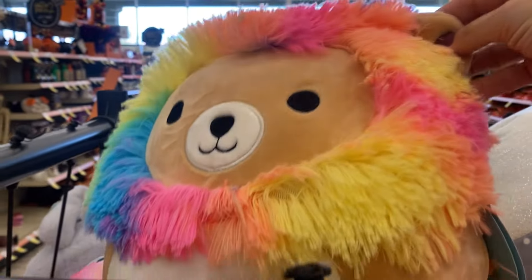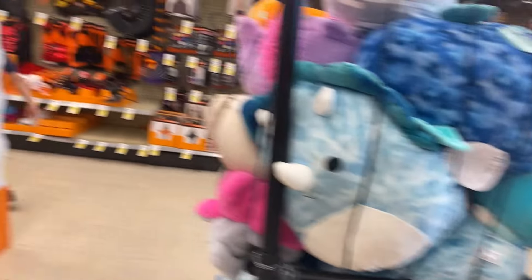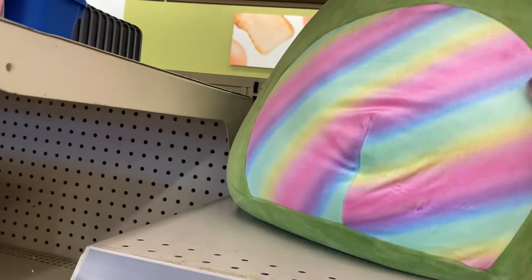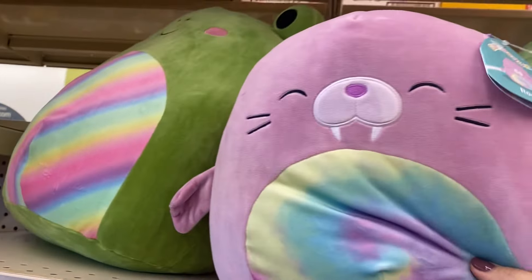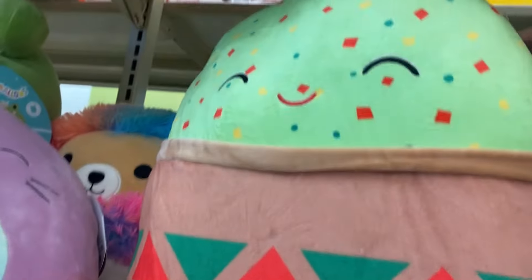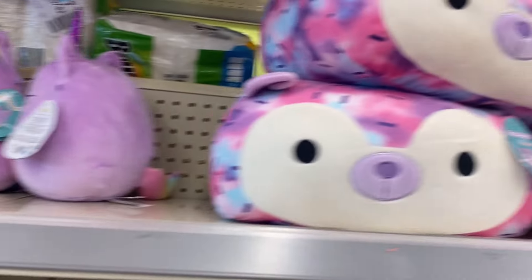I found a lion and a shark, and also a pile of others — it was kind of hard to find them. Then over here they had one with a rainbow belly, which was actually a frog that I thought was pretty cute, but it was huge. I think it was a Walgreens exclusive. Maybe if it was a five-inch I'd get it. Then I found this guacamole one, which was really weird — its name is something like Guidin, I don't know. It's weird.